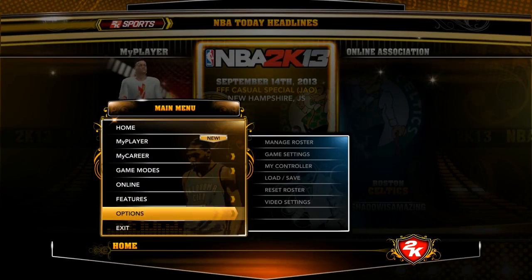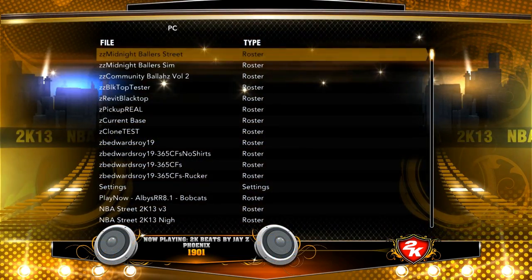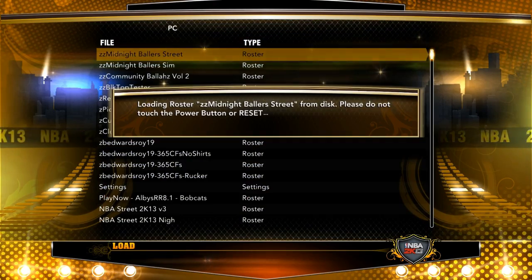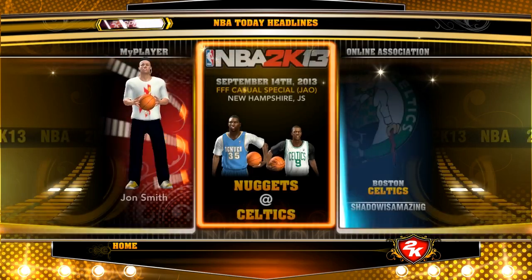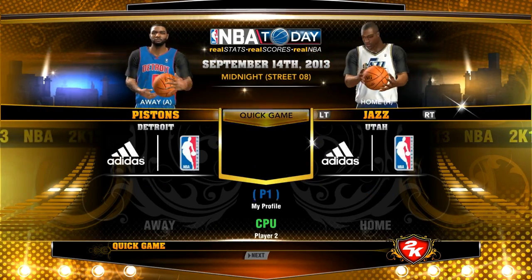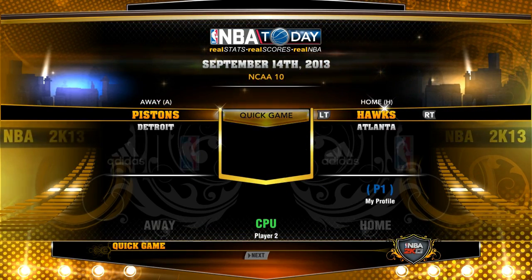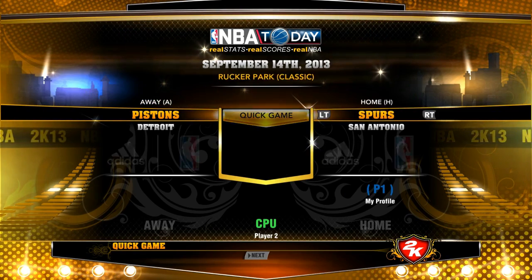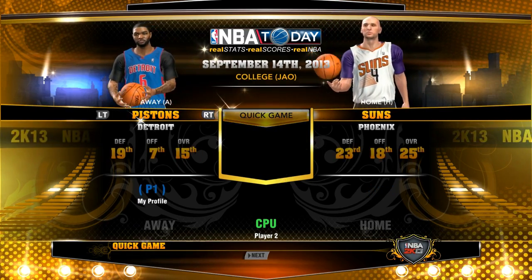So that was the simulation roster — that's a sim roster just with these crazy courts, and that supports both association mode and my career. If we load up the street variation, unfortunately we lose out on association and my career — it won't work with that roster. But let's just go over to the Pelicans uniforms, and if we go over to the Suns, we have the Suns uniforms. We'll just load this up real quick.